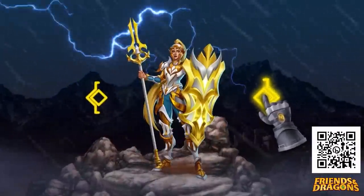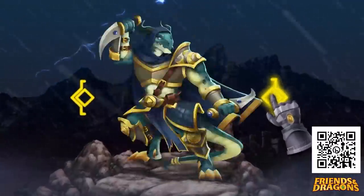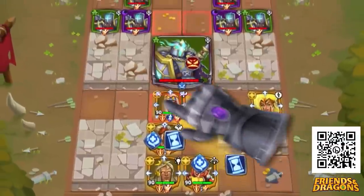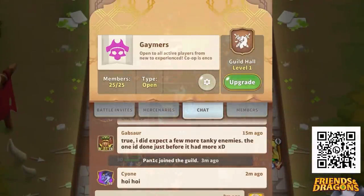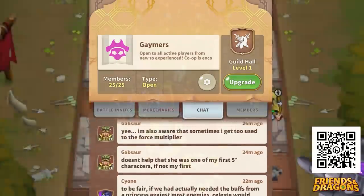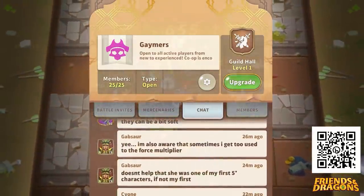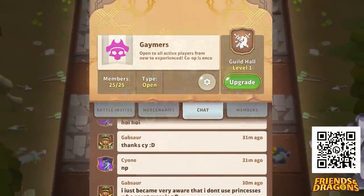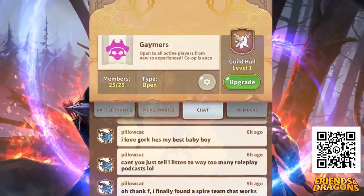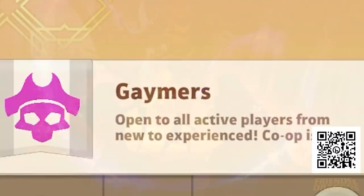Friends and Dragons offers more than 150 different heroes to collect, and trust me, it is essential to collect them. You can also equip items and upgrade their skills to further increase their powers. You can also join a guild, which gives you access to so much more, such as teaming up and chatting with players from all around the world in order to tackle tough challenges. Trust me, playing in co-op mode is where the game is at its best and most rewarding. You can even join my guild so we can play a few dungeons together.